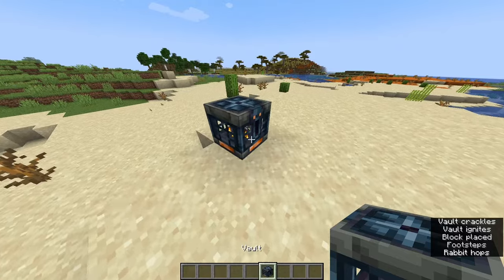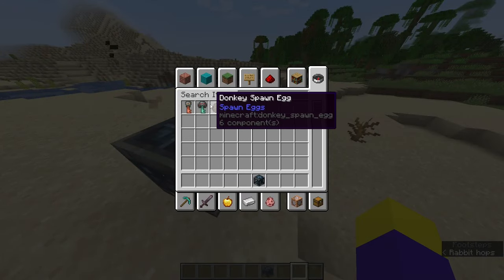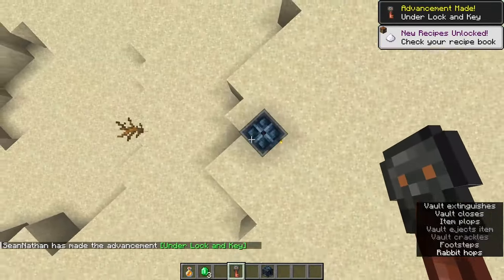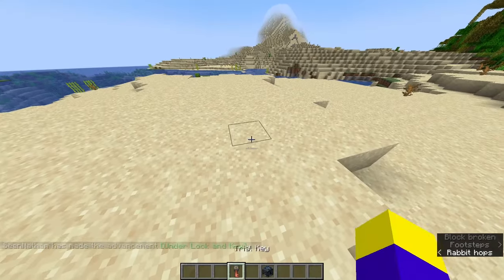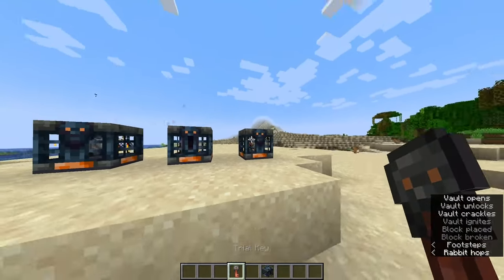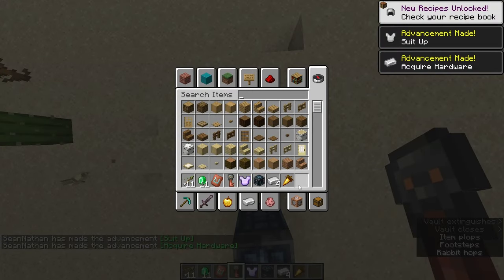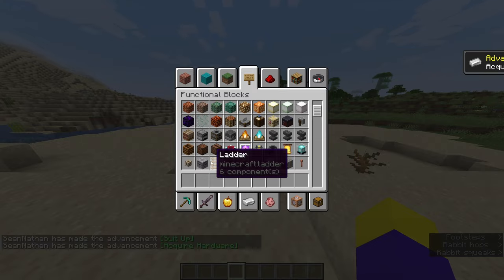The Vault block — I don't think this is the Vault block. And also the Trial Key. There are two keys, by the way. It looks like a magic item, but yeah, you can actually use this. It's still working and is functional.